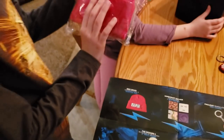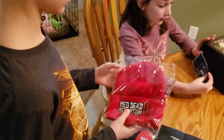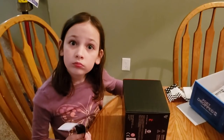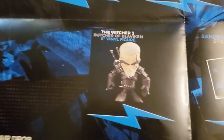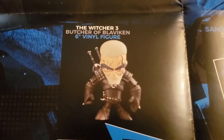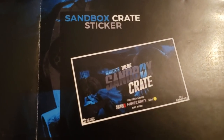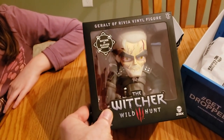It is a beanie — that's what I said, my winter hat. It looks like it's kids' size. Don't put that on there — come on, don't waste a sticker. And then we had the Witcher 3 Butcher of Blaviken six-inch vinyl figure — that would be cool if I ever had an office or a gaming room. And then the Sandbox Crate sticker. I imagine this is kind of expensive.